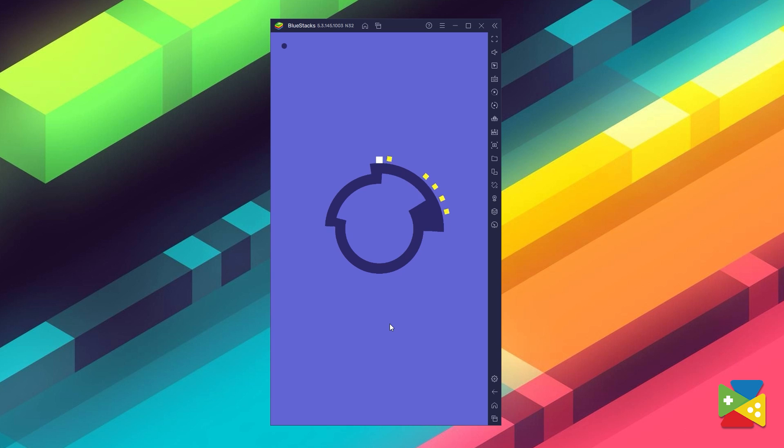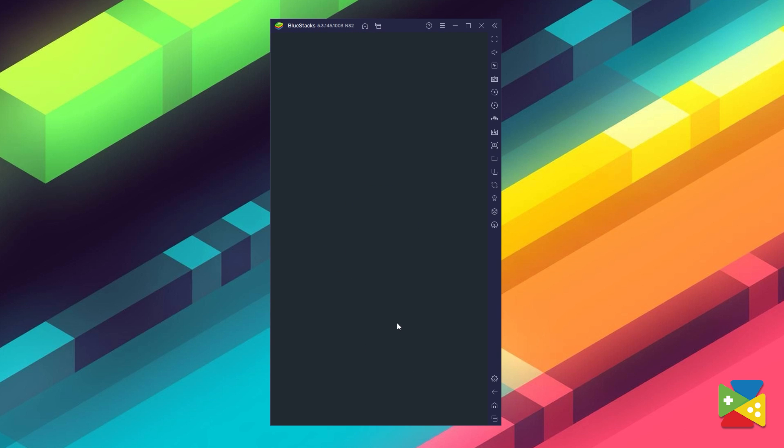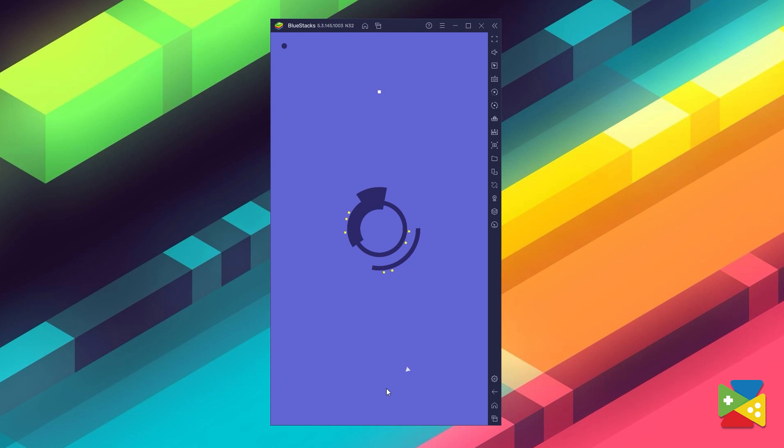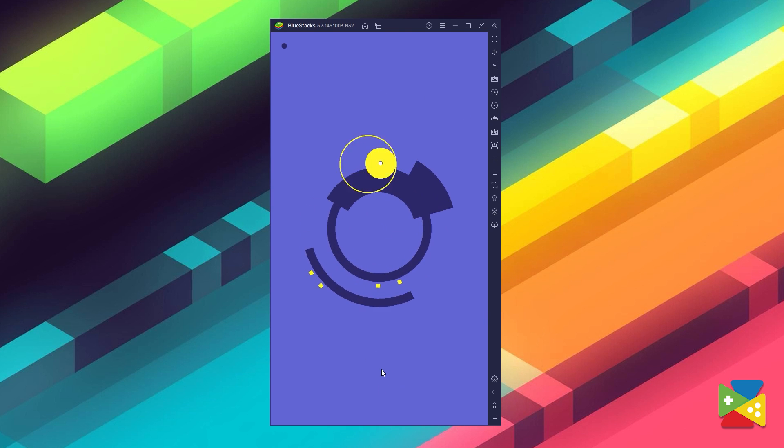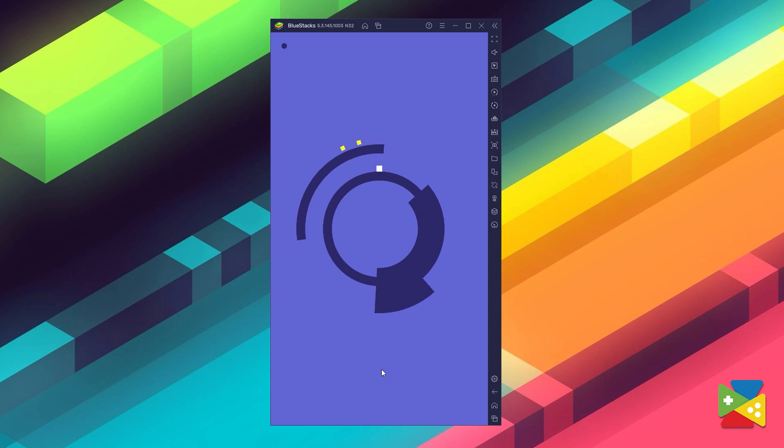Next on our list is Spectrum 48's Oku, a minimalist puzzle platformer with an incredible soundtrack and a concept that's very simple yet very refreshing. The main objective is to tap the screen to jump — sounds very simple and kind of boring, right? Well, Oku is exactly the opposite of boring, and you'll probably spend hours hooked to this game.